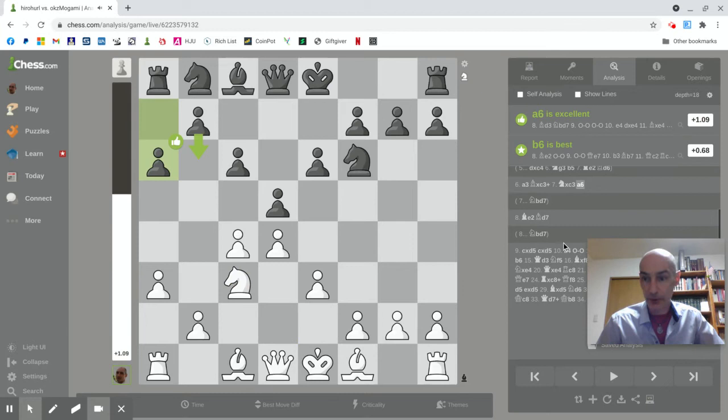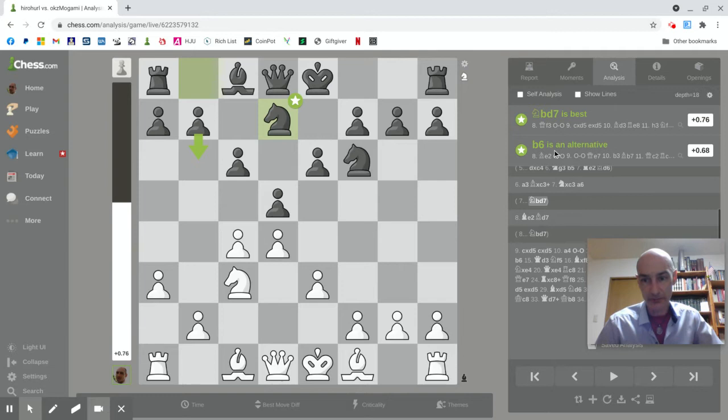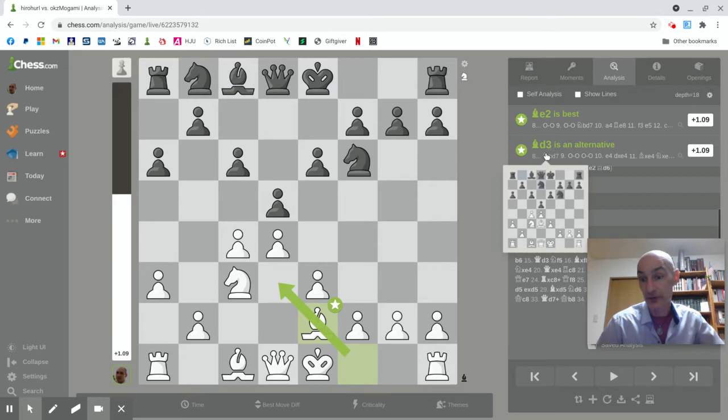My opponent's move — a6 — is a perfectly good move; the engine says it's excellent. However, thinking about now having two knights against two bishops, I think you should start activating your knight. Bishop to d7 is best, and b6 is an alternative. These pawn moves are fine, but get your knight moving if you're the player with the two knights against two bishops after a minor piece exchange has taken place. That didn't happen. Instead I immediately start activating my bishop. The engine says e2 is best; d3 is a perfectly good alternative.